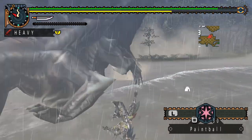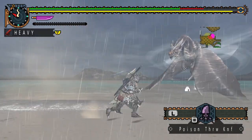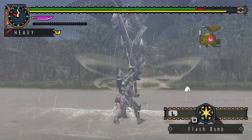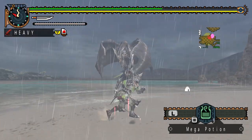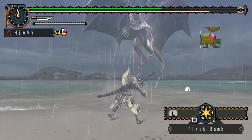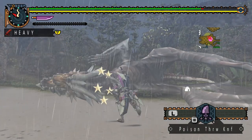Speaking of close range, Kushala has several physical attacks too. He can charge at the hunter and swing his claws around. His giant wings allow him to stay airborne and attack from there too. He can glide at the hunter, slam his claws down, and shoot wind blasts, both singular and continuous. While Kushala is incredibly powerful, he has some glaring weaknesses. Flash bombs can easily bring him down from the sky, and if you poison him, his wind barrier will be heavily reduced.